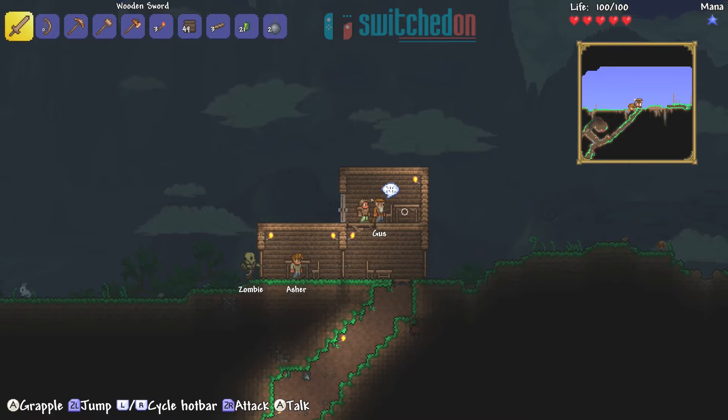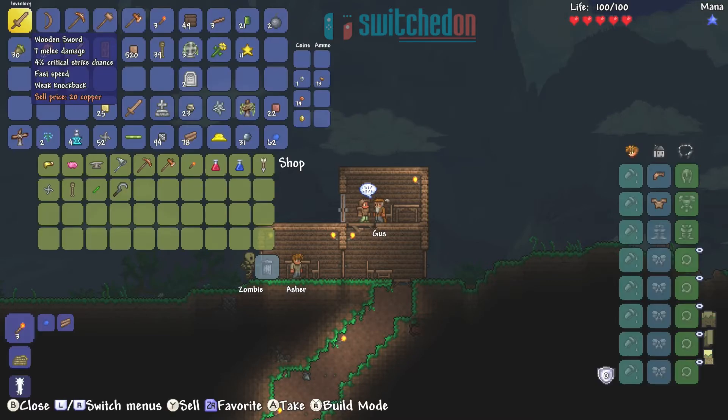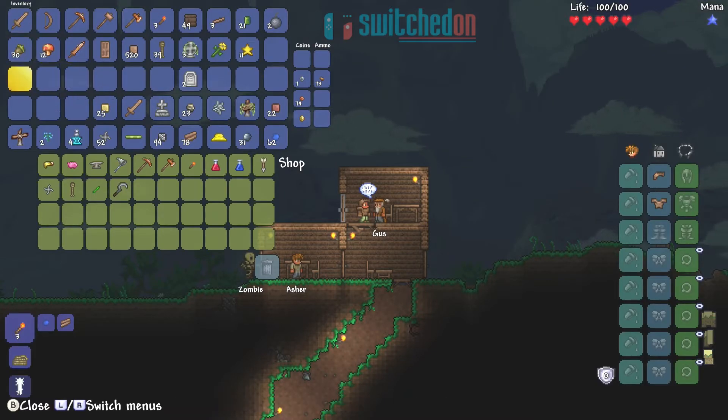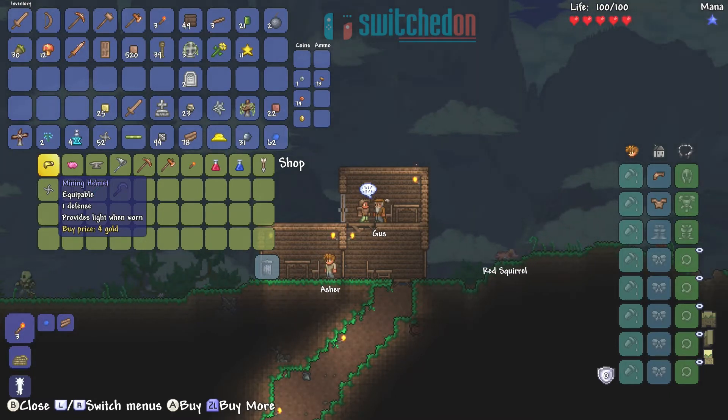Anyway, let's crack on, let's meet Gus. Gus is a merchant and he will allow you to buy items. Chat to Gus — these are all his items, he's got some cool stuff here. Apparently Gus appears when you've got five gold or five silver — maybe five silver — in your inventory.